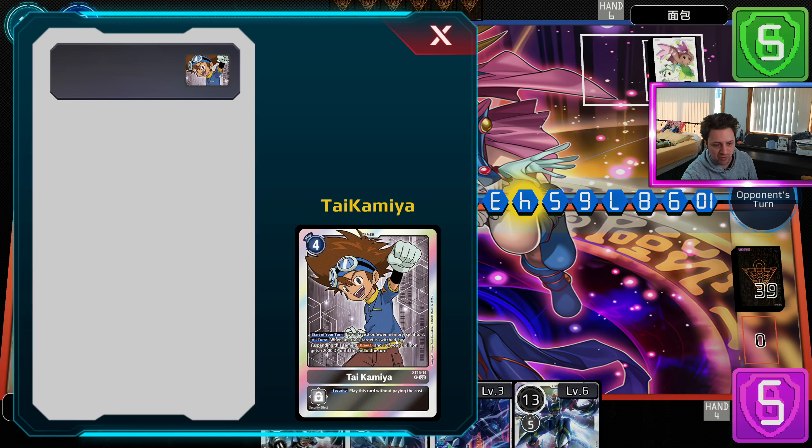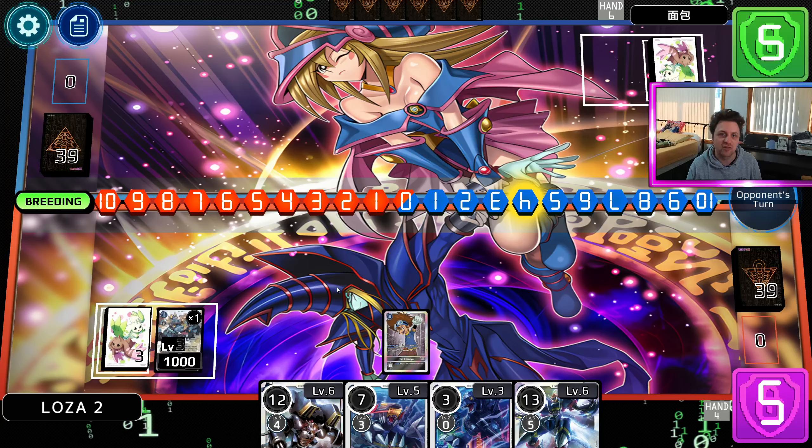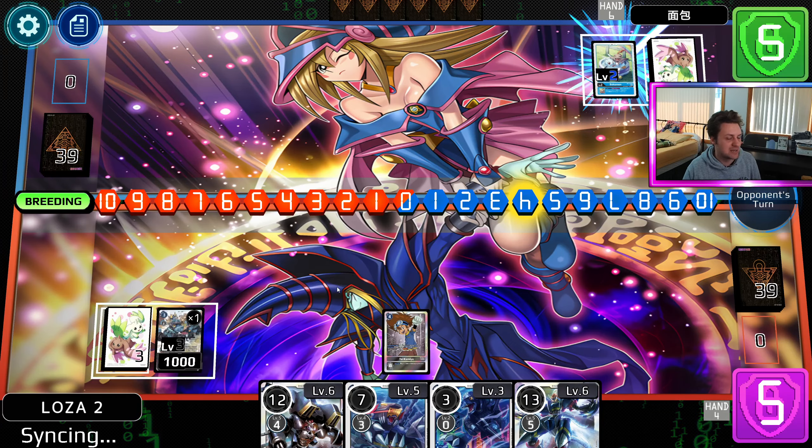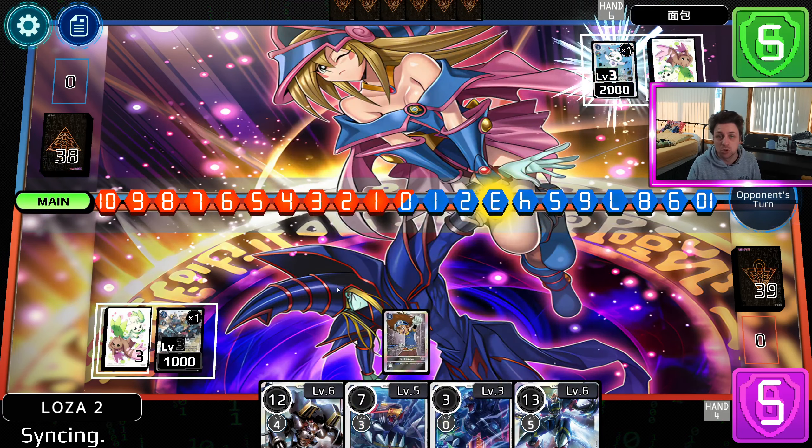This 4-drop Tai hasn't seen a lot of play outside of my Black Blocker deck, but I think this is the format for it because it's a memory setter - mainly all turns when an attack target is switched. So Magna X: draw a card and give 2k to something. That's going to be really nice because DP is king this format. You need to hit into things like Tyrant Cup and Terry, Magna X. There are a bunch of other decks where DP is just good in general.